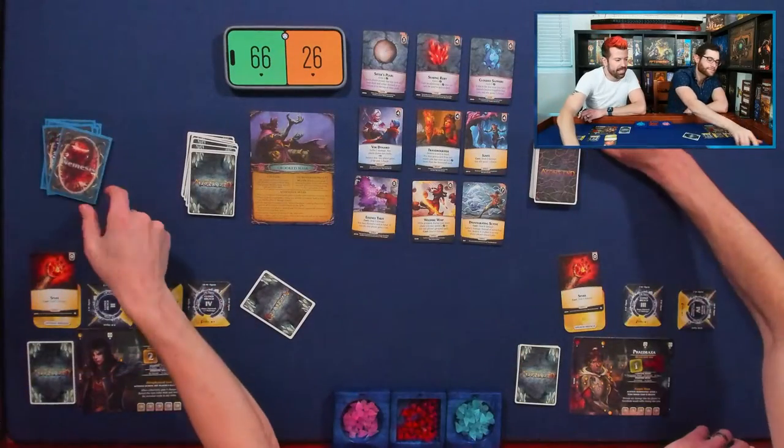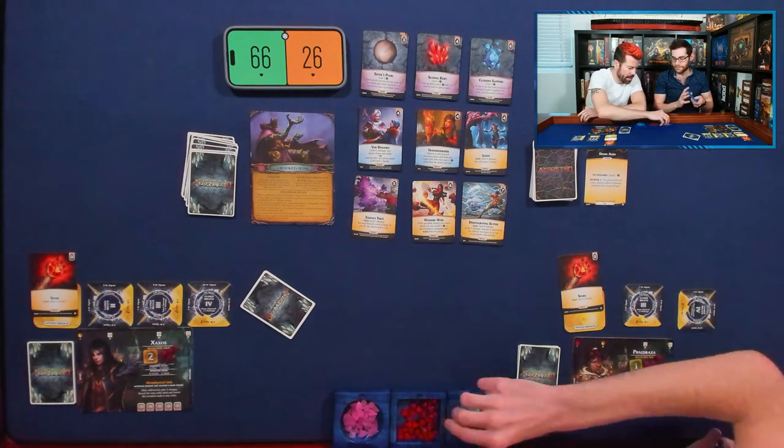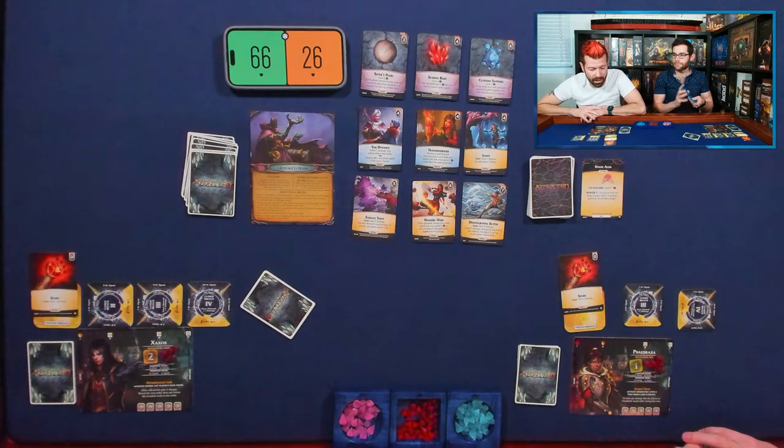Next, Doom Aegis — it's a power with power one. We have to spend seven to discard it, otherwise the player with the most charges suffers four damage and loses all their charges. Wait — these are tier three cards! Both of the nemesis cards we've drawn have been tier three. The deck is in the wrong order.